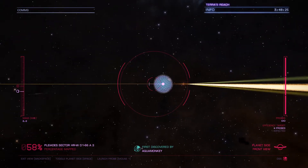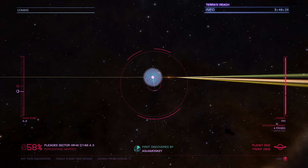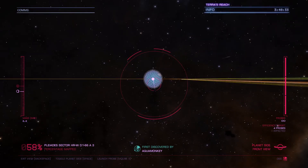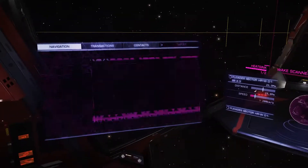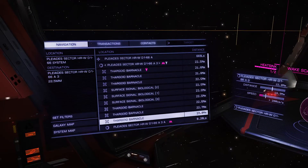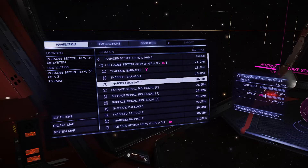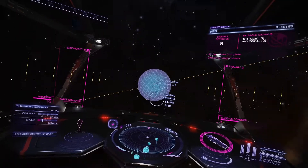I want to do maybe one more — at about 58%, we'll see if that hits 90% and does a full scan. We have six Thargoid barnacle sites on this planet and three biological sites. Let's go ahead and select the nearest one.